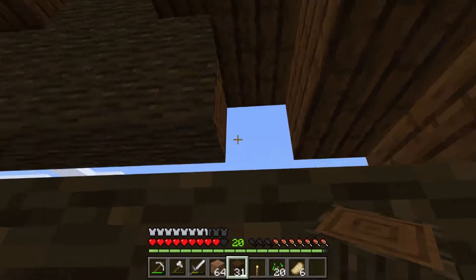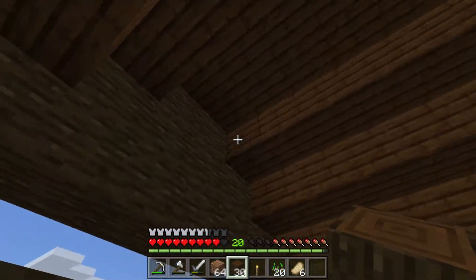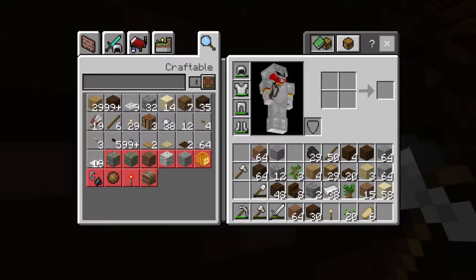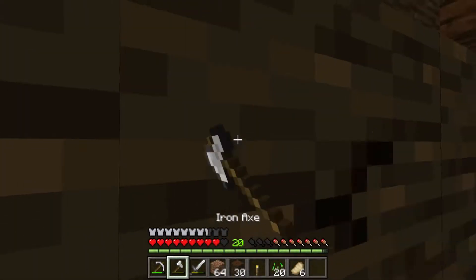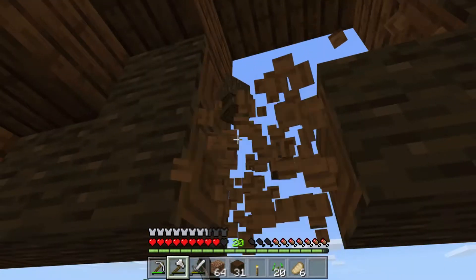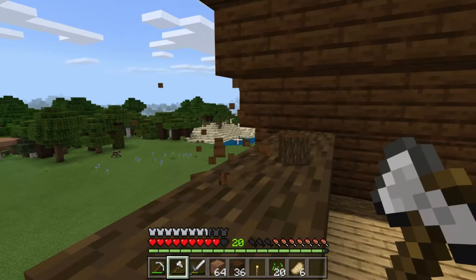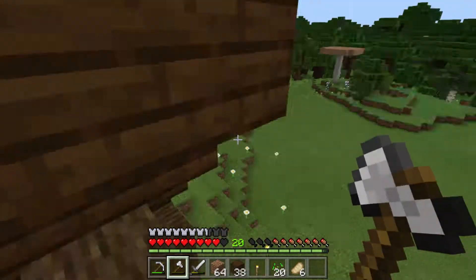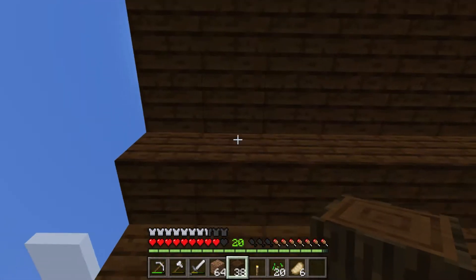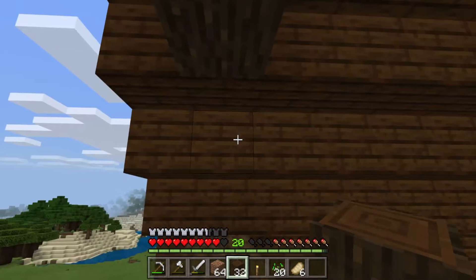Our log cabin is coming along. I think it looks really nice. I went out too far — that was my issue — because there's going to be an overhang slab area. At least I got some of it back. I can always go down to the ground, I have plenty more harvested. Let's go with the proper area now — not gonna mess it up this time.